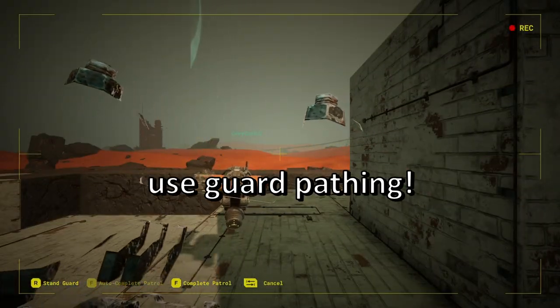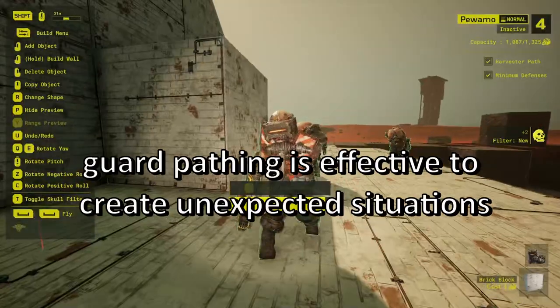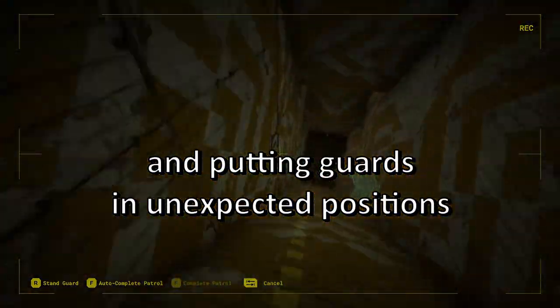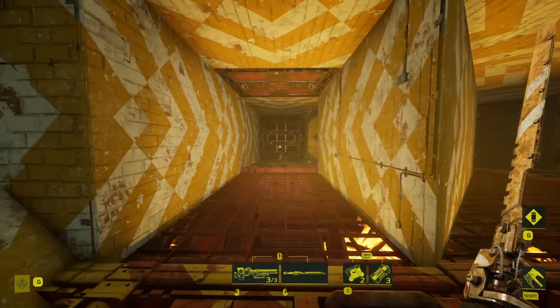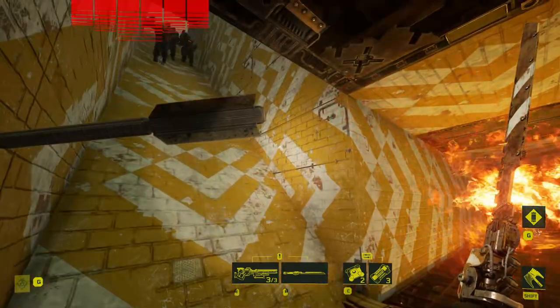One trick to use with guards is to use guard pathing to come in behind the raiders as you're dealing with traps. This can be used right after the raider has entered the outpost or more delayed. This is great when you're starting out because your resources are going to be fairly limited.